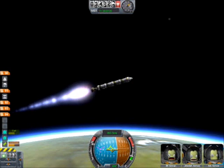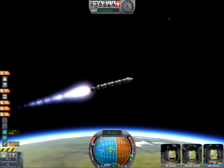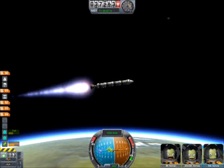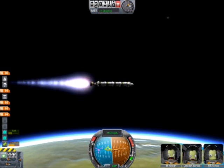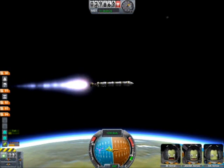If you overdo it you're going to lose control and at worst crash it — at least you're going to waste fuel. Now you can see that we're basically thrusting sideways just to pick up horizontal speed, and we still have a bit of vertical speed that's now going to take us up past 40 kilometers.